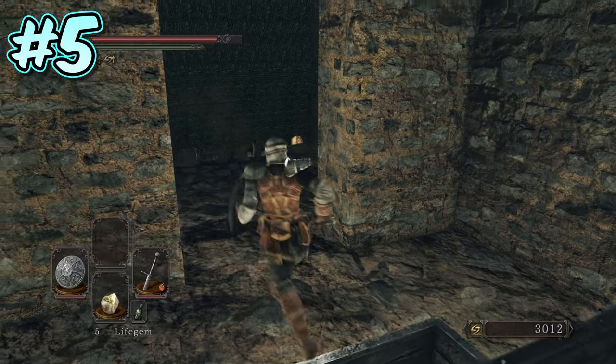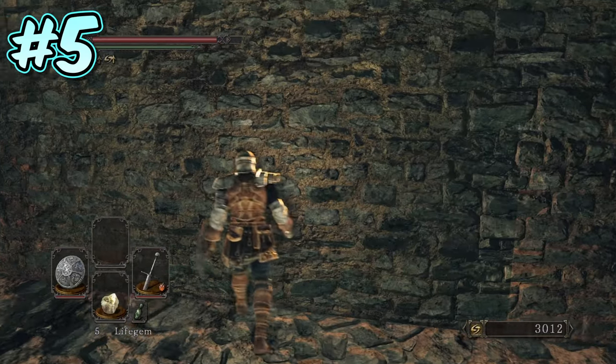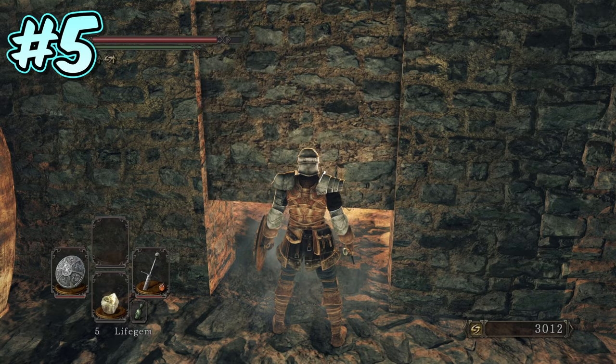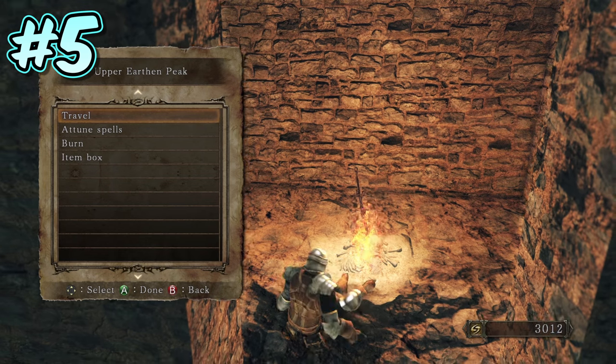Number 5. When you leave the last secret area, turn right and head straight to the other side of the passageway. On the wall to your immediate right is another illusory wall. Once activated, this will lead you to a hidden bonfire room that will come in very handy for shortening the run to the boss that is directly below.